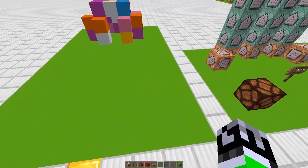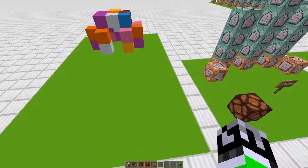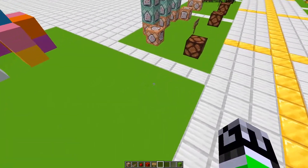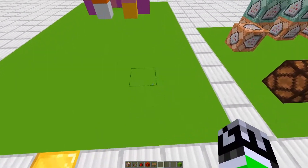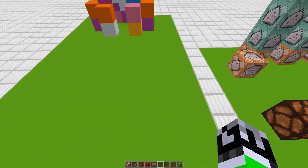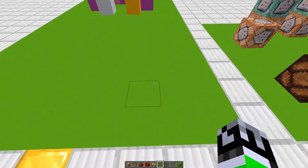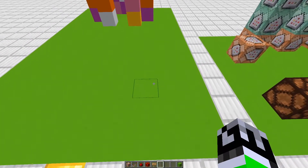Hey guys, this is Roland and today I'm going to be showing you how to make a day-night cycle in Minecraft using command blocks, specifically the scoreboard command. I'm going to assume you already know a bit about command blocks and have a basic knowledge of commands in redstone, so you don't have to know every command here to understand.